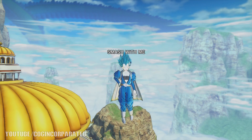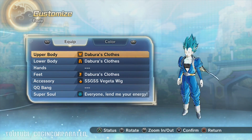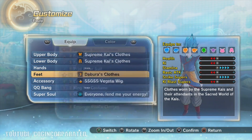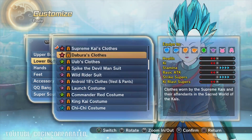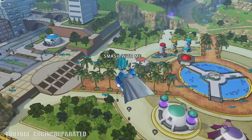What's up my friends and new friends, welcome back to a brand new video. Today in Dragon Ball Xenoverse 2, I'm going to be showing you how you can get Debora and Supreme Kai's clothes in Dragon Ball Xenoverse 2. With all that being said, let's go ahead and begin the video and I'm going to walk you through the process on exactly how to get these.